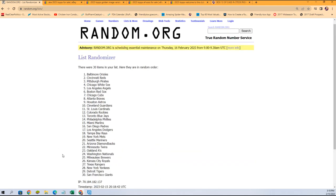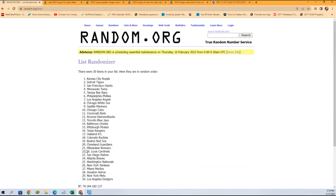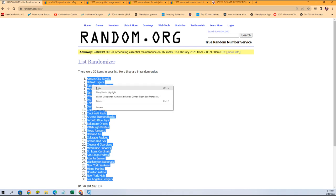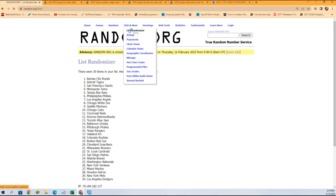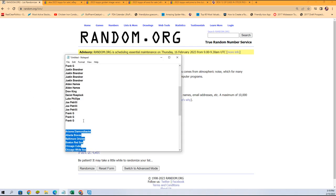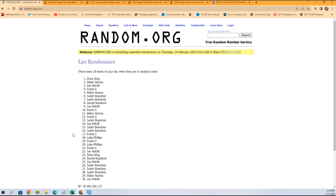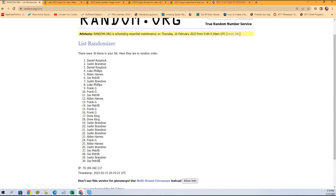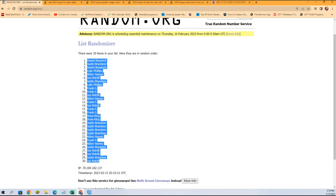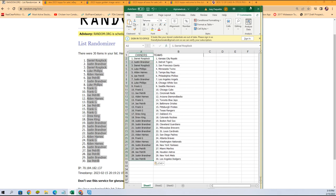We're going to random seven times — one, two, three, four, good luck guys, five, six, and seven. All right, so we get the Dodgers at the bottom and the Royals all the way at the top. We copy that list and paste it, then we do the same thing with the owner names right here — copy and paste this seven times through.